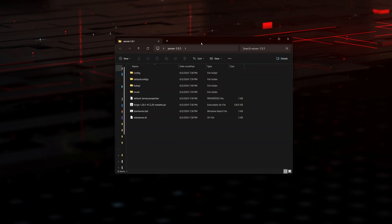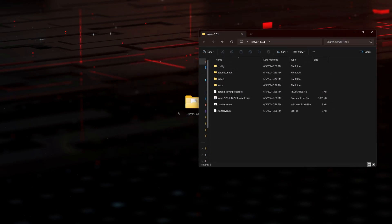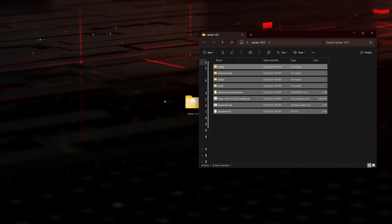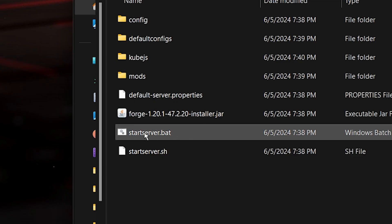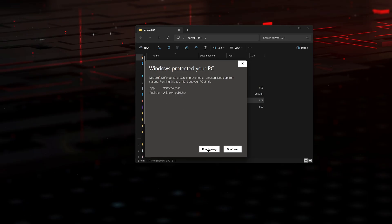Let's go ahead and open our server folder. You'll notice I moved the folder out so it's easier — we just have one folder with all the files inside. Once you're in the folder, double-click where it says start server.bat. In here, click more info and click run anyway.